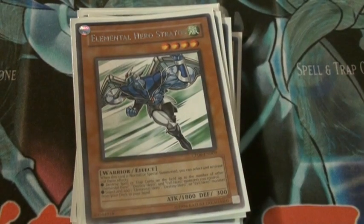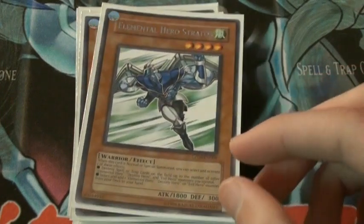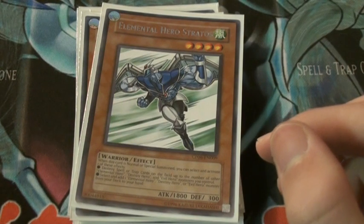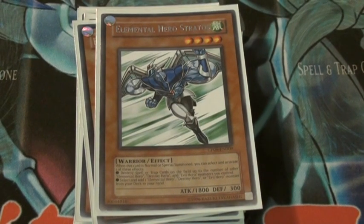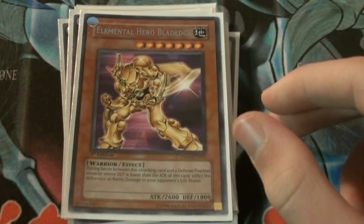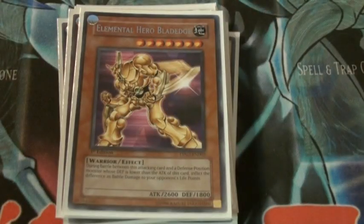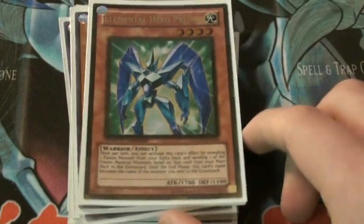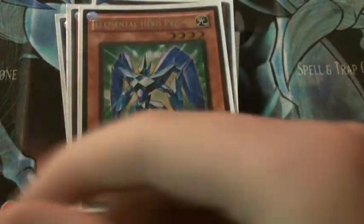Elemental Hero Stratos is good because you drop him and you can either destroy a spell or trap for every Elemental Hero on your side of the field, or you can get an Elemental Hero, Destiny Hero, or Evil Hero from your deck to your hand, so it's pretty good. Blade Edge is good for spear burn — you don't want to tribute for him too much, just use Poly to get him out for Plasma Vice and Wild Edge. Prisma really speeds up the deck by sending a card from your deck to the graveyard to have this guy treated as that name, so you can fusion a lot quicker.